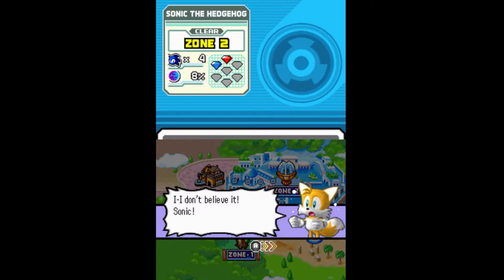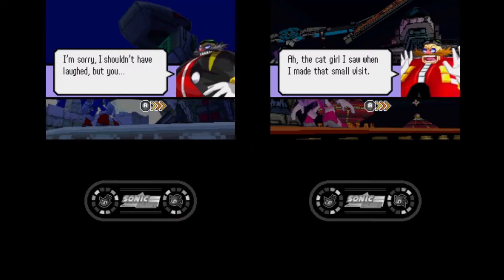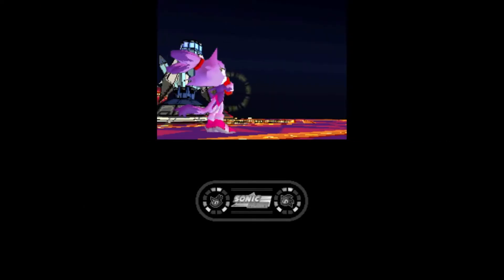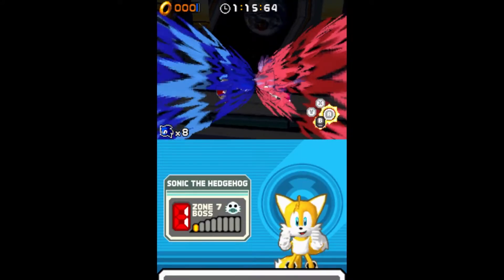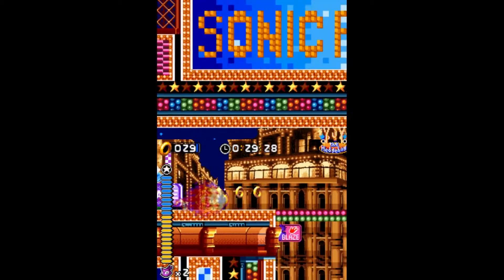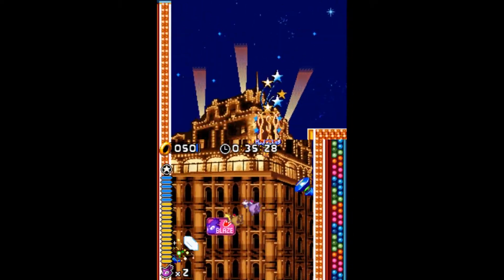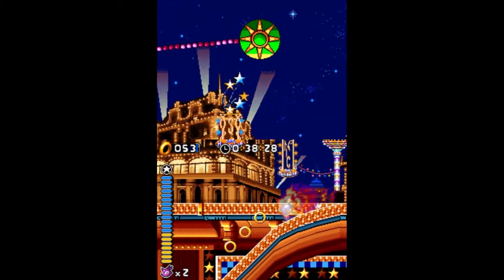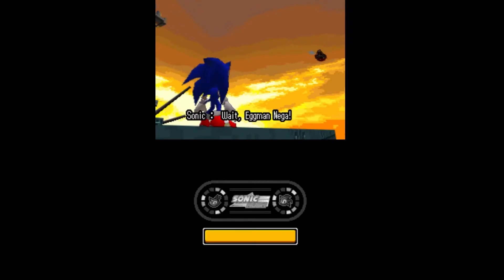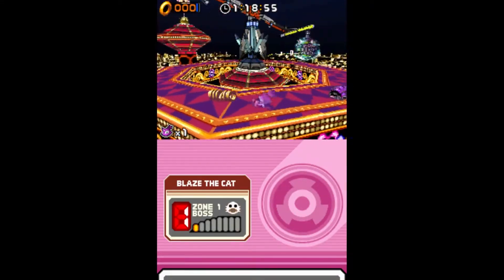Tails then finds out there's a problem with the space-time continuum, because why wouldn't there be? And as it turns out, Blaze and Robotnik 2 are from another dimension, and the two Robotniks are working together to collect both Chaos and Soul Emeralds — the Soul Emeralds being the other dimension's version of the Chaos Emeralds. Knuckles hits a rock, and Sonic and Blaze come to blows while Tails watches with sick pleasure. They almost immediately resolve their differences and team up to take down the Robotniks. Blaze is the only other playable character in the game, and is unlocked after her first encounter with Sonic. Playing as Blaze has you play through the same stages again, in a different order, collecting the Soul Emeralds. But the boss battles remain the same, and after completing the game as Sonic, I just didn't have it in me to do the same thing again with Blaze.